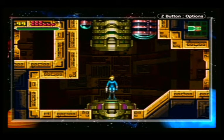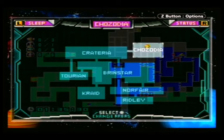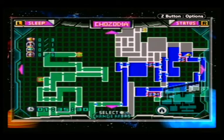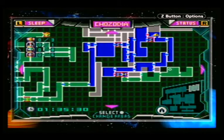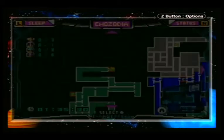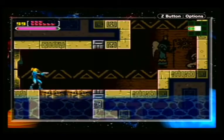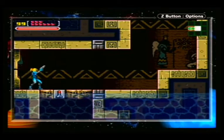Welcome back to Let's Play Metroid Zero Mission. In the last episode, we took on the task of infiltrating the space pirate mothership as Zero Suit Samus. We are currently in Chozodia, or the Chozo Ruins, after we successfully managed to escape getting caught by the space pirates so far, and we find ourselves in uncharted territory. Getting through the space pirate mothership was not easy, but we find ourselves in a mysterious area, and the music has changed in the Chozo Ruins.